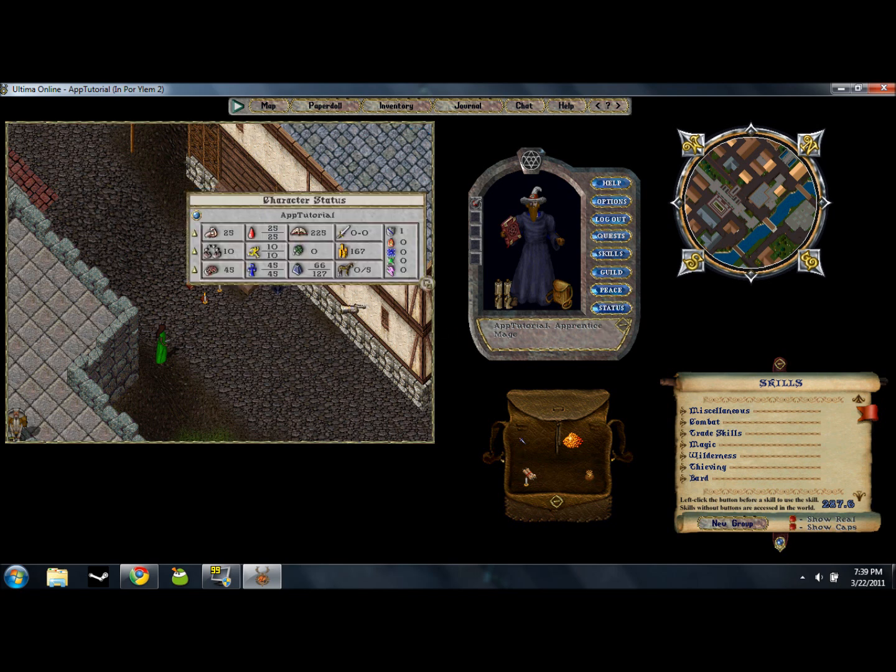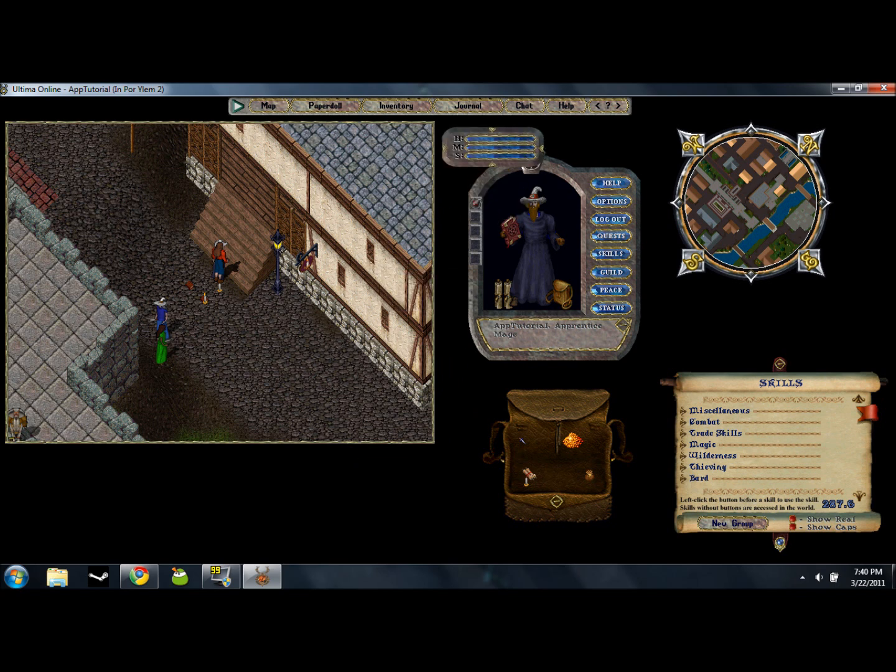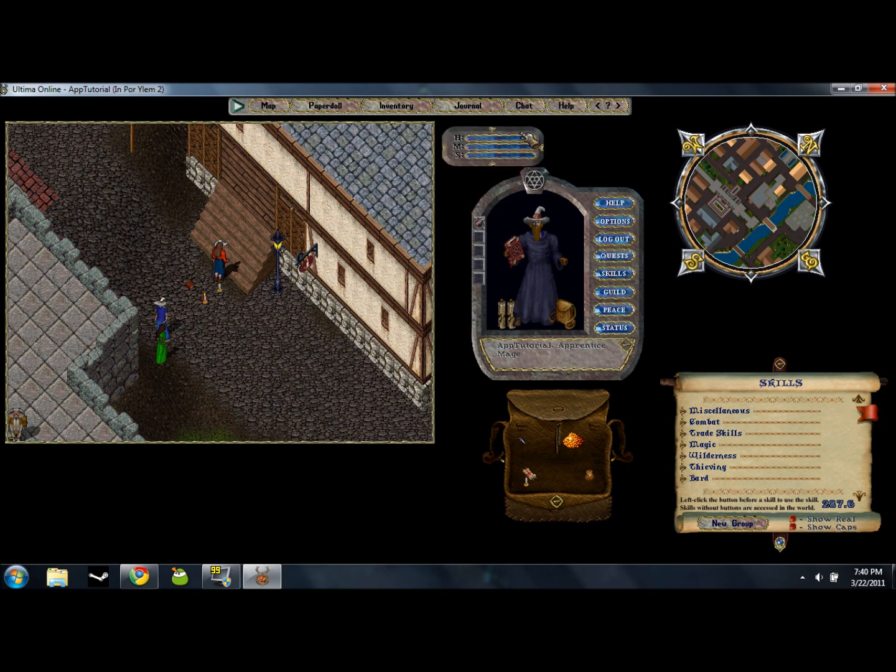Status — now this is important. This basically shows you your stats: strength, dexterity, intelligence, hit points, stamina, and mana. This is your total maximum stats, your luck, your weight, your pet amount — you can tame pets in the wild and they'll follow you, up to five — your gold amount, and your maximum attack amount. I usually like to keep it in minimized mode, which just shows your health, mana, and stamina.